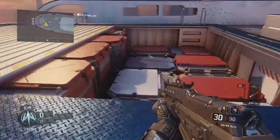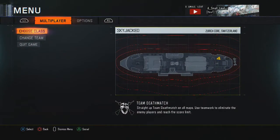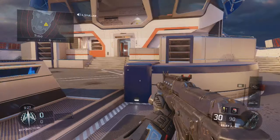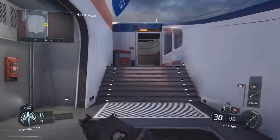So this is one spawn, this is the back end of the ship. Yeah, it's pretty much the same design as Hijacked from Black Ops 2. You've got your base in the middle, looks like your middle sort of terrace set up in the middle. You've got your lane in that sauna area.